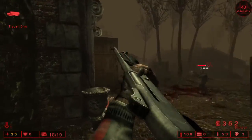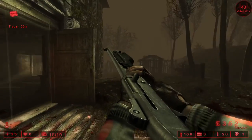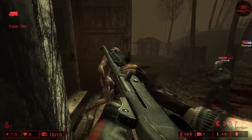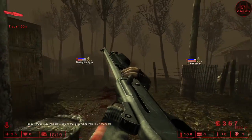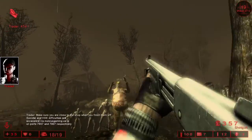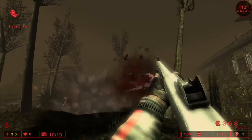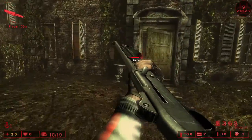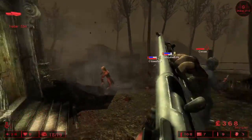I don't remember ever playing this class on this level. I usually play like sharpshooter or commando, so this is really just weird. I'm trying to find a good spot to camp at to kill the Zeds, but I can't really find a good one. I guess that behind right here was kind of alright.